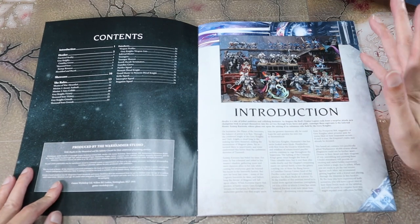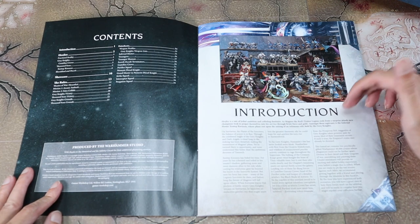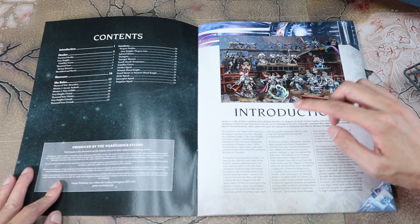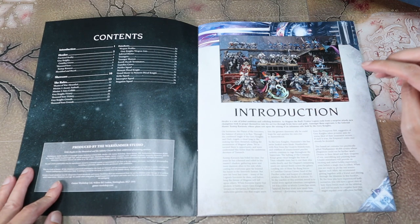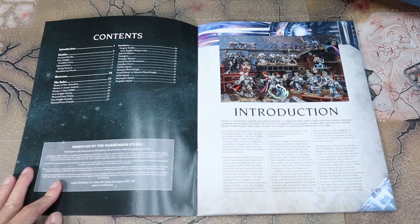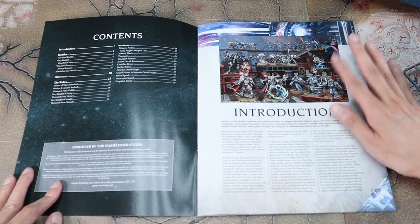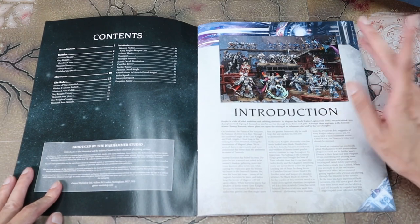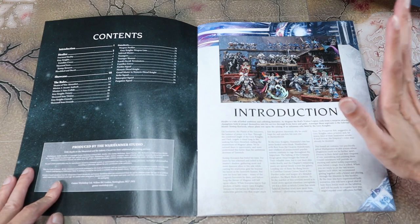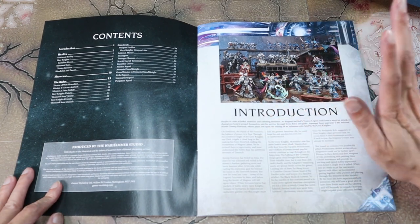Hexfire is a tale of lethal ambition and colliding destinies. As Magnus the Red's traitor legion reels from a surprise attack, new champions look to propel themselves into his service through brute force and guile. Among these aspirants is the Infernal Master, Zentep Corazon, whose plans rest on the seizing of an infamous relic held by the Grey Knights. So this box is actually a full narrative. If you are into narrative play, this is pretty great — and on this channel we do a lot of narrative and combat patrol. The new character is not a named character; it's the new HQ type that Thousand Suns can take, but narratively this particular one is Zentep Corazon.